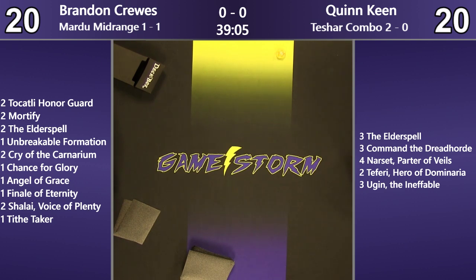Everything else is like a 1/3 or greater. I don't really know what he brings in. Knowing what Quinn's playing, you bring in two Elder Spell, but he doesn't know that yet. So game three, if we get there, I assume that's what's coming in. He might just bring in Shalai and call it a day. Brandon might bring in Chance for Glory too, because it gives him a chance to go 'I win, here's Lethal and then here's Lethal again.' That's a good point.